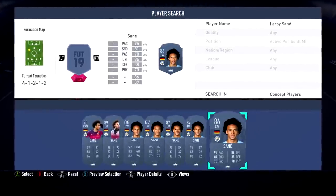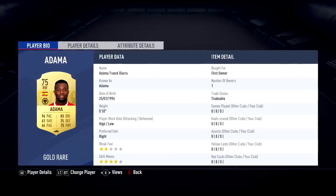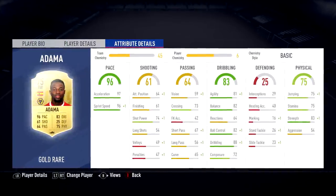For left mid, I had a choice between Douglas Costa and Leroy Sane. For a bit more chemistry, we're going with Leroy Sane — 86 rating, 95 pace. For right mid, we have to use one of the fastest default players in the game, and that is Adama Traore — 96 pace, 97 acceleration, 96 sprint speed. He has to be in the team.